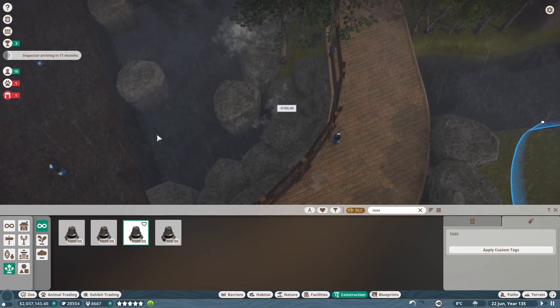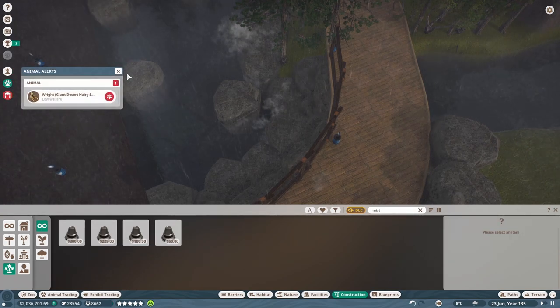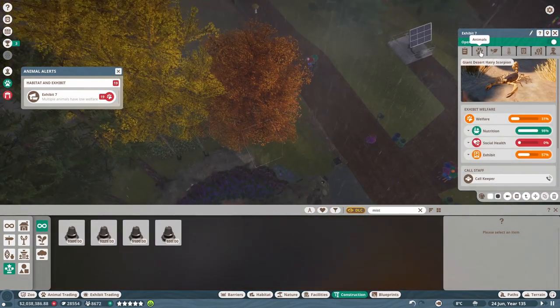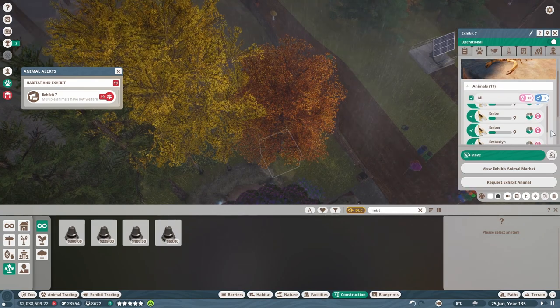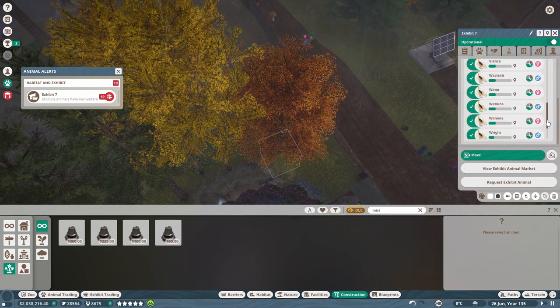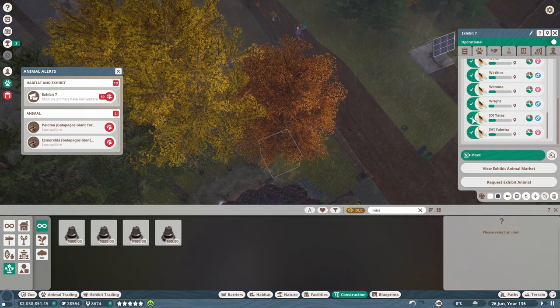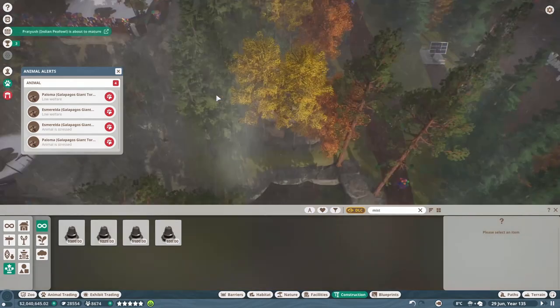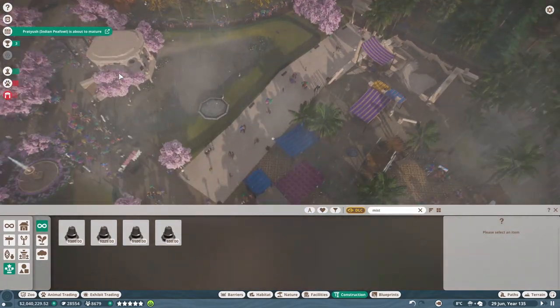Have we got inbreeding animals? What have we got going on? Low welfare for one of the scorpions. Let's quickly address this — I imagine the issue is, not surprisingly, I haven't checked on them in a long time. You and you — they're actually getting kind of old. Let's swap the cyclers out. Winona and Wright get to stay; everybody else is gone. Animals a little stressed up there — we'll take good care of them in a moment.